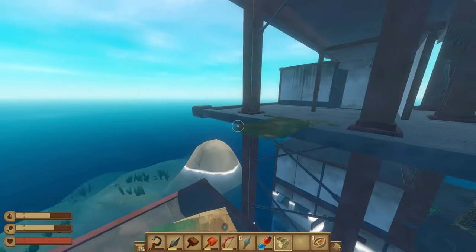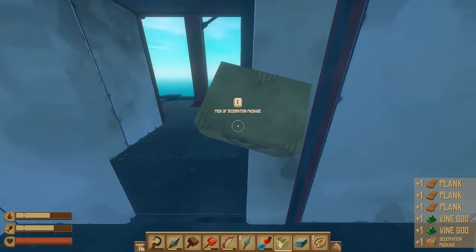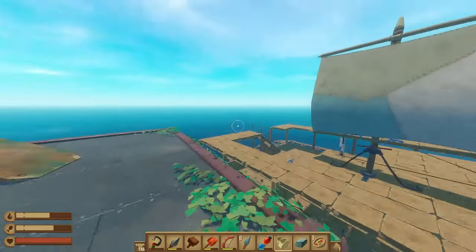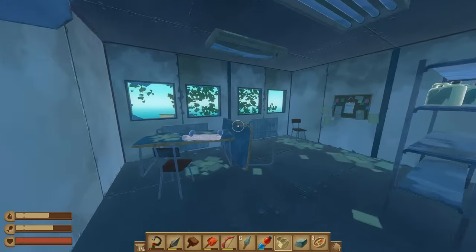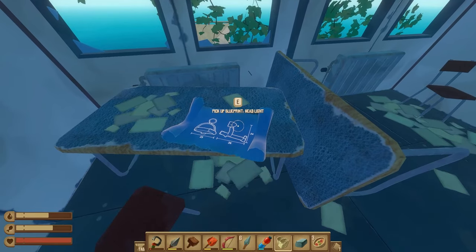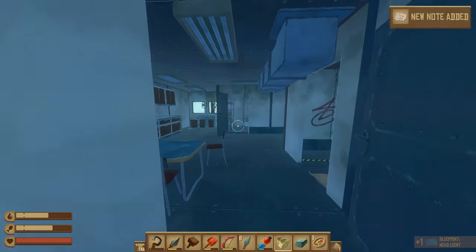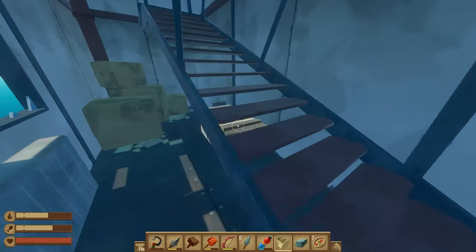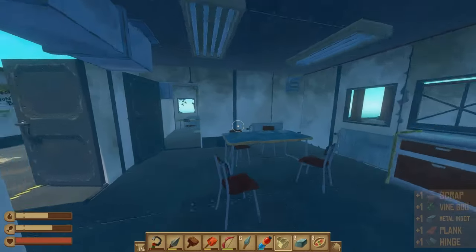So let's jump up. This is going to be the first main item you want to pick up — it's the blueprint for the headlight. Some more plastic in here, and there's a note, so might as well pick that up. There is going to be one more blueprint around here, but I'm just going to go around and pick up a few more items I might have missed.